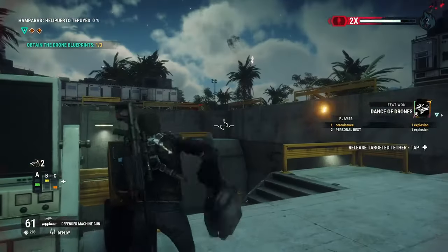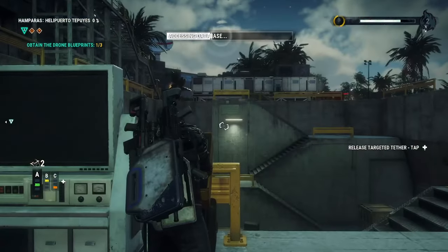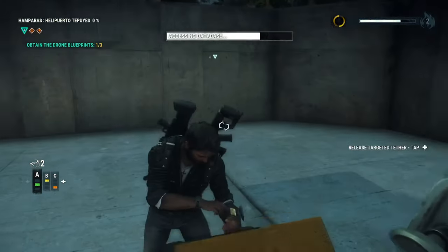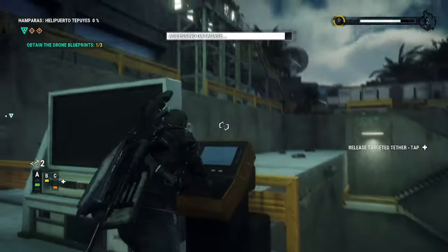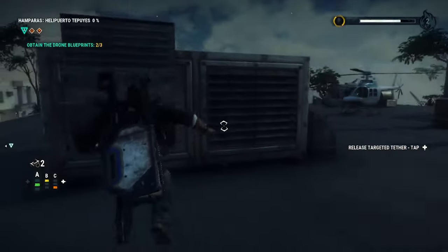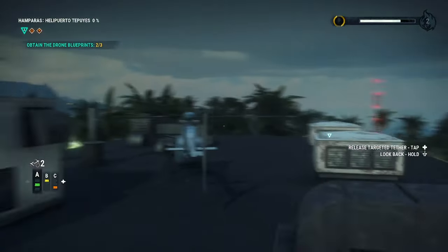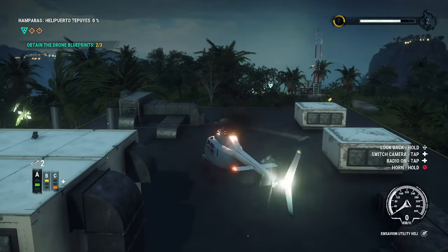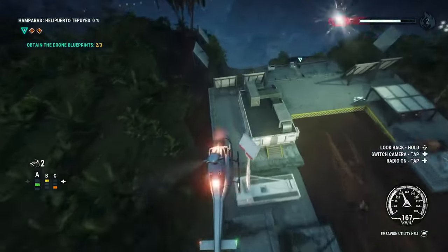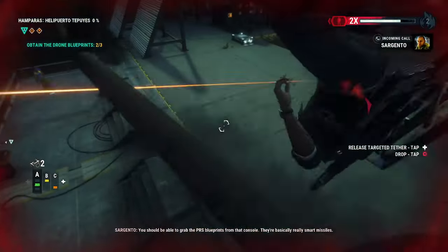Intruder on sight, all units engaged. I've got blueprints for the PR-83 combat drone. You should be able to grab the PRS blueprints from that console — they're basically really smart missiles.